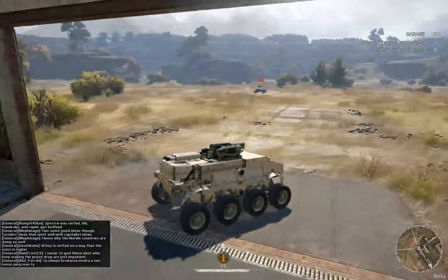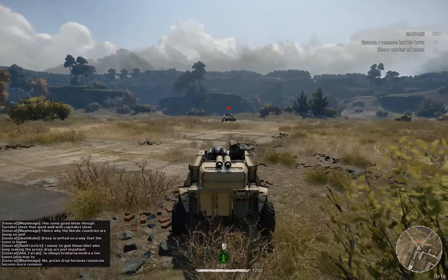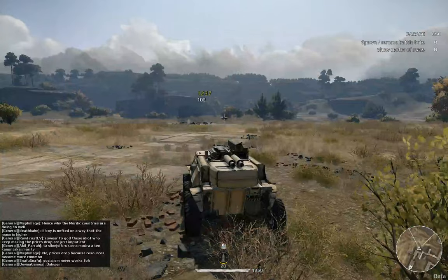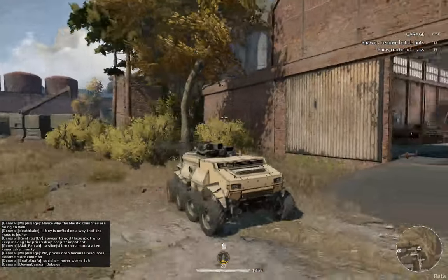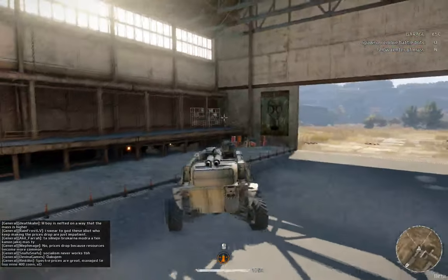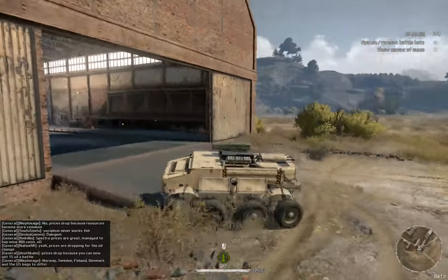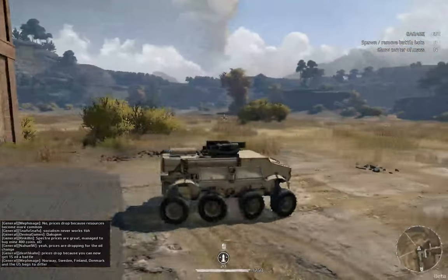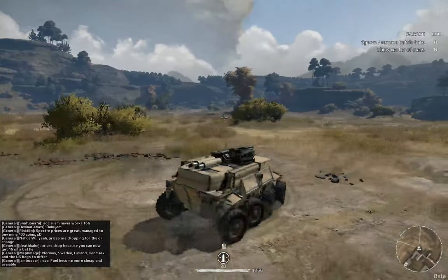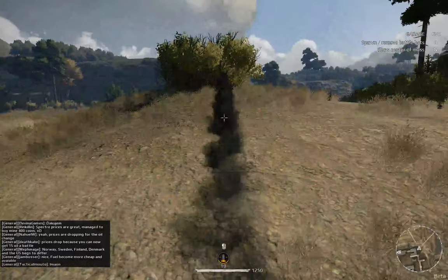The damage is actually really, really high on this. For example, this target has 1250 health and it one-shots it because it directly hits the cabin. This gun seems to get some critical damage if you hit a cabin, which is pretty nice. Because of the low fire rate, you don't really need extra ammo — you just need to aim properly and hit your target.